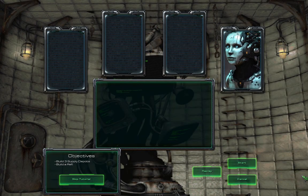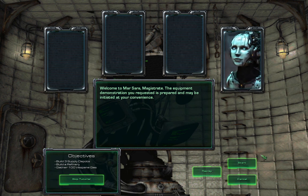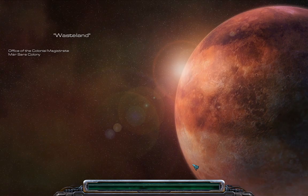Now, just like in StarCraft 1, you've got the tutorial. But just like I did back in 1998, we're going to skip the tutorial — I can't bring myself to do it. We're going to jump straight into mission number one: Wasteland. Let's hit it.